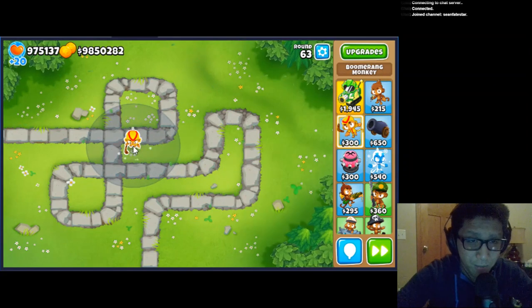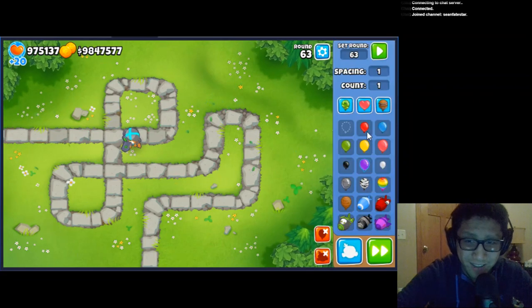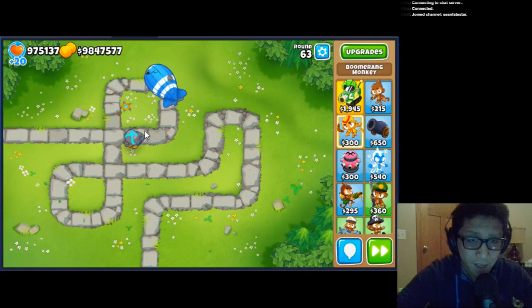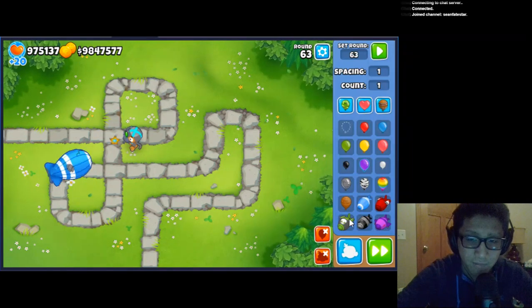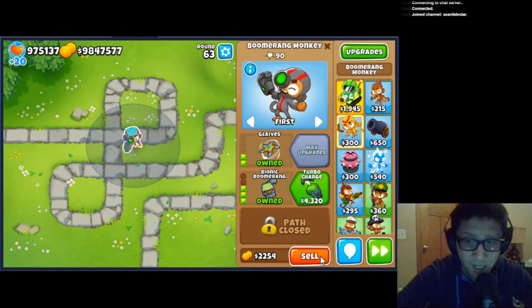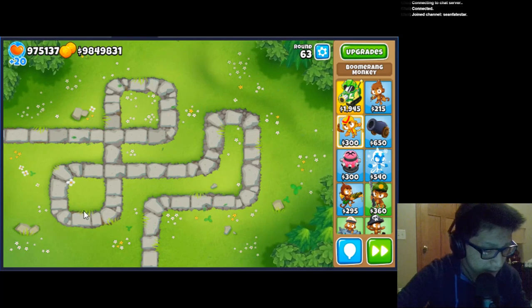Bionic Boomerang now does more damage to MOABs — that's pretty cool. Let's just send a MOAB out against it. It's still not going to pop a MOAB on its own, but if you amass them it'll be pretty good. It's actually doing some damage to MOABs — boomerangs struggle against MOABs unless you're using the MOAB push, so that's really nice.